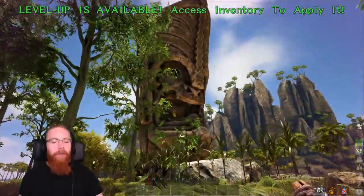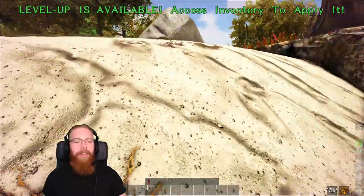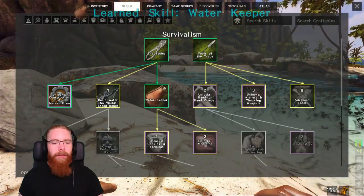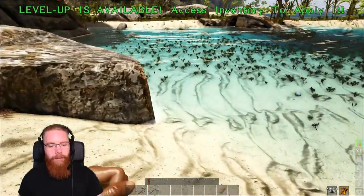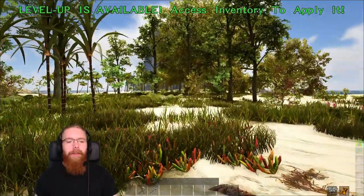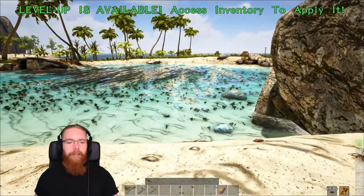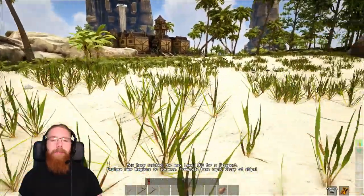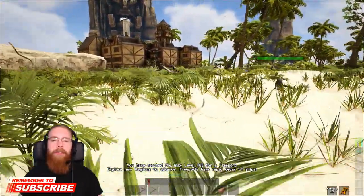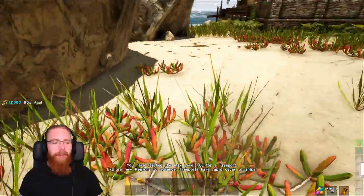For food you'll obviously want water too. If you head to the big stone head that's normally on the Freeport island, there's a lake underneath it — you can run in, press E, and drink from it. What you really want to do is get the Water Keeper skill so you can craft a waterskin. Put it in your action bar, stand in the water, and press the button to fill it up. Get two or three waterskins. Once you've got resources, water, and food, cook up the meat you've collected from the animals you killed for hide.